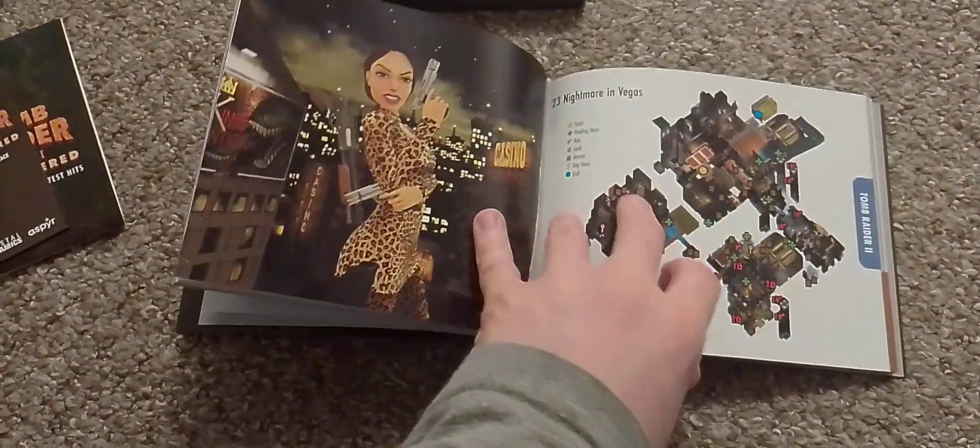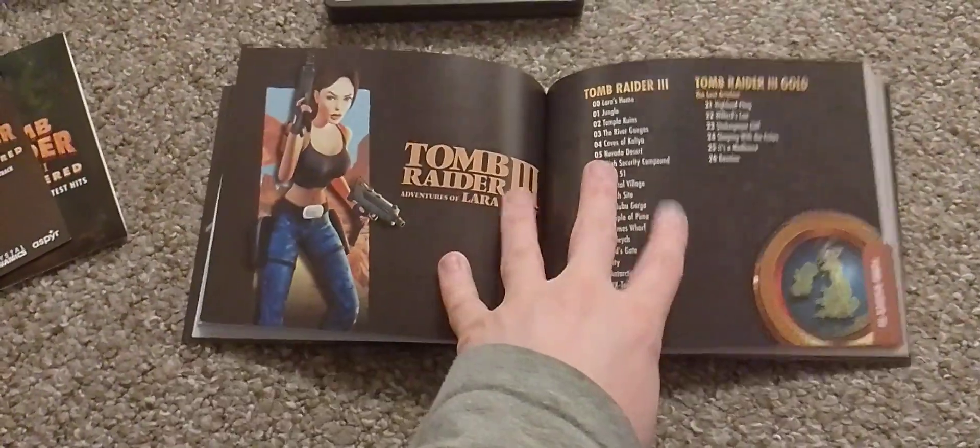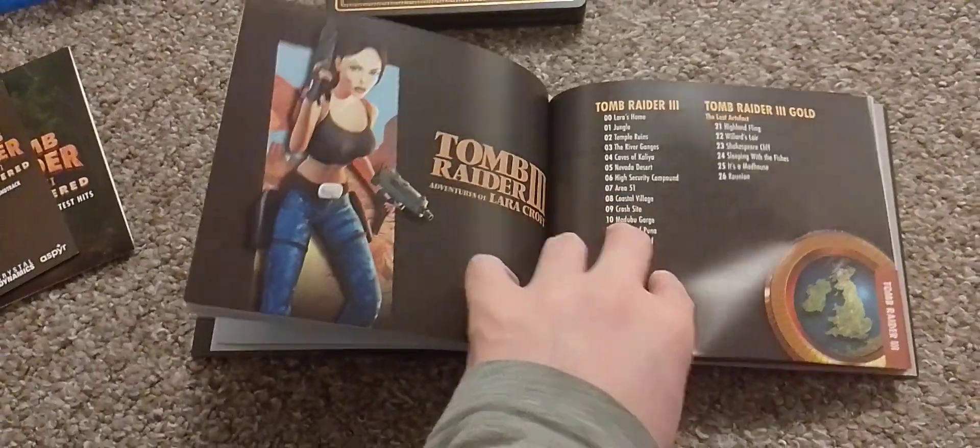Tomb Raider 2 is my personal favorite Tomb Raider game. We also have the Tomb Raider 2 golden mask section. And then Tomb Raider 3 — what the hell are you wearing there, Lara? That cat freaking slater outfit.